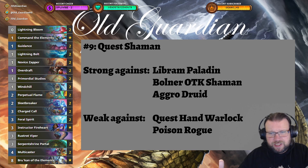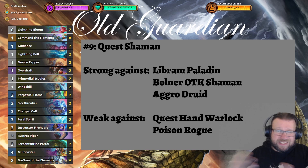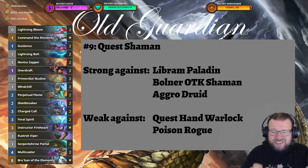Quest Shaman has its good matchups, like Libron Paladin, Bolner OTK Shaman, and Aggro Druid. It's not terrible against Thief Rogue either, but that Poison Rogue matchup is still pretty brutal.